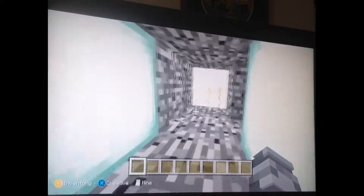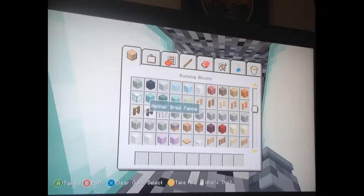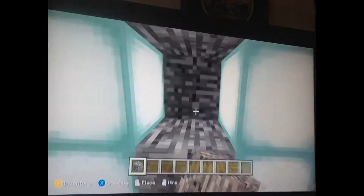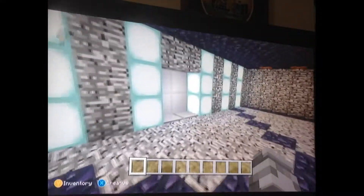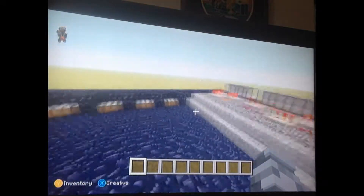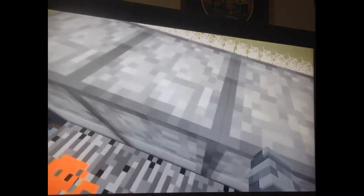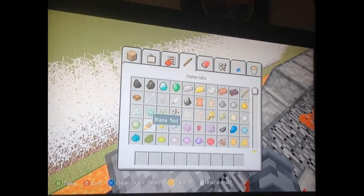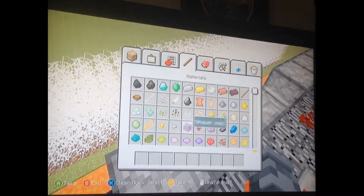Three layers of secure walls, which is pretty tough — nothing's gonna get through there. And then you come up here and you can fill this with whatever you want.